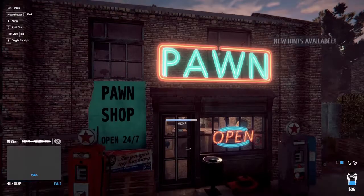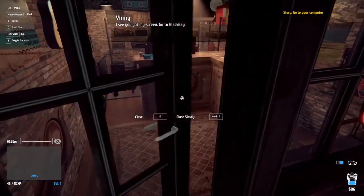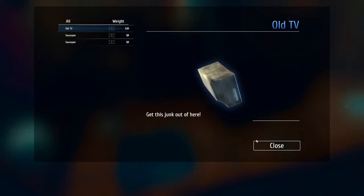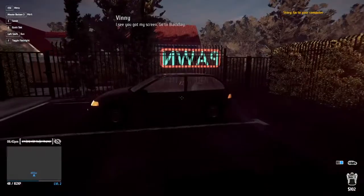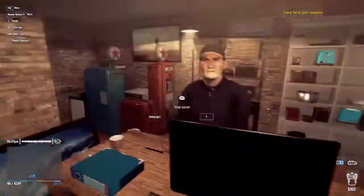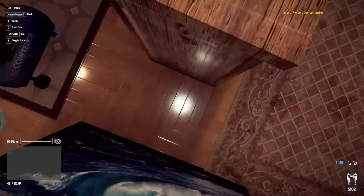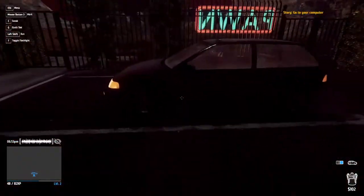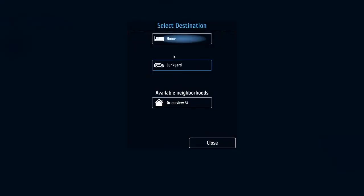Can I not sprint? Oh this is sprinting, I'm so slow. I'm confused why nobody's suspicious that I'm holding a TV. Hey, it could be mine if you think about it. Let's get in and go to the pawn shop. How did I get a B? I didn't get caught. Oh hey Vinny, I see you got my screen. Come on, I wanted to sell it to you. I only have saucepans, sorry. Why does he want so many saucepans?